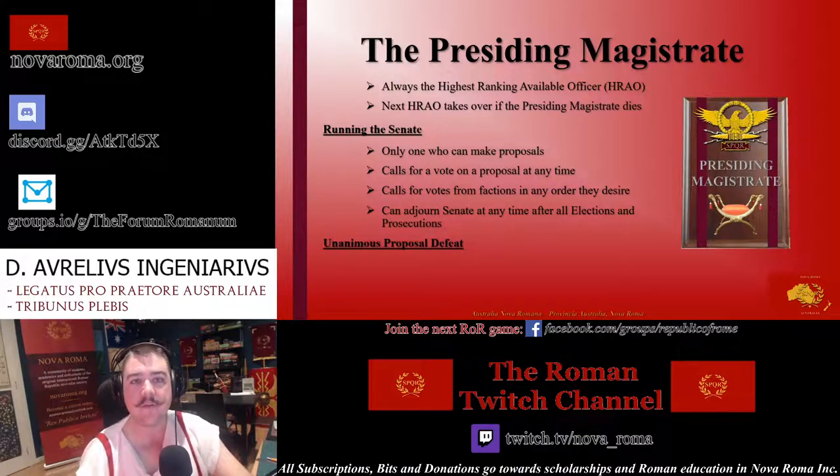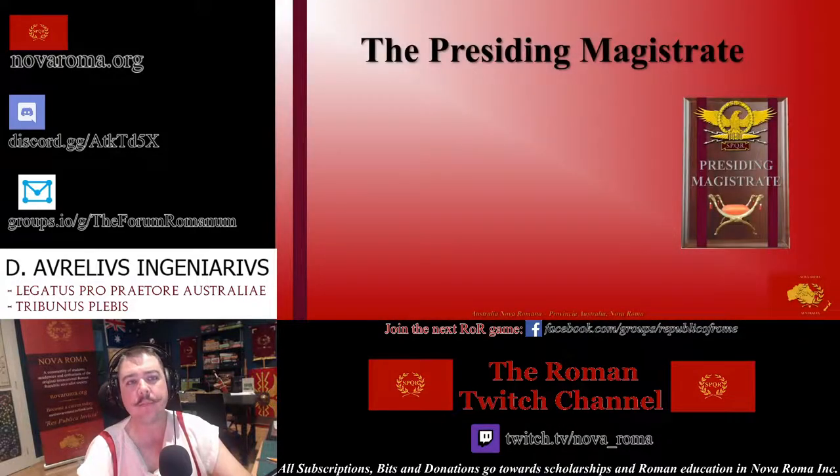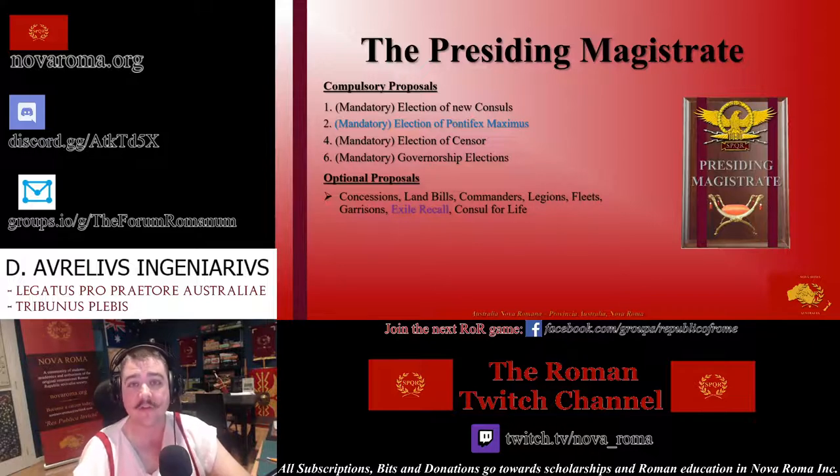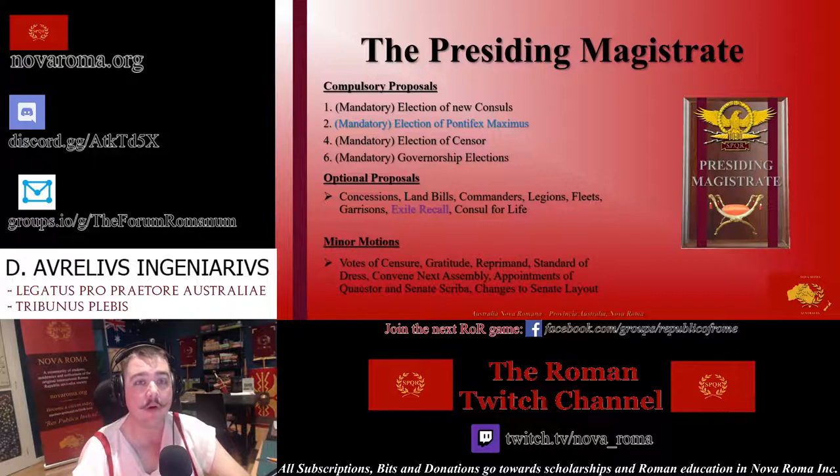A presiding magistrate can lose their position if they suffer a unanimous defeat on a proposal they put forward. They can choose to step down, or maintain the role by taking a loss of one influence. Compulsory proposals include the election of Consuls, Pontifex Maximus, Censor, and any vacant governorships. After these, the presiding magistrate may adjourn, but is encouraged to consider optional proposals including assignment of concessions, land bills, sending forces to war, recalling exiled statesmen, and Consul for Life elections. To add realism and roleplay, it is also welcome for the presiding magistrate to consider minor motions such as votes of gratitude, standards of dress, minor office appointments, and even changes to the game layout.